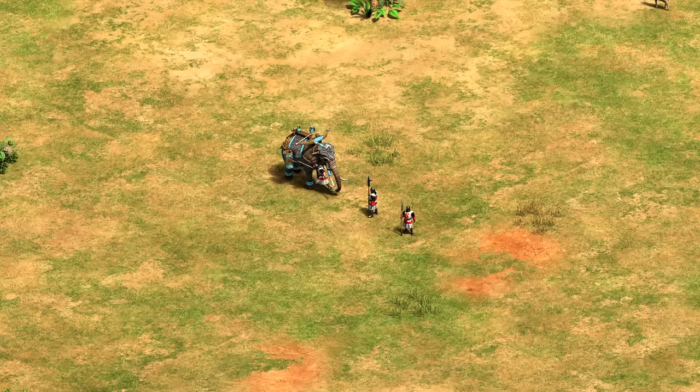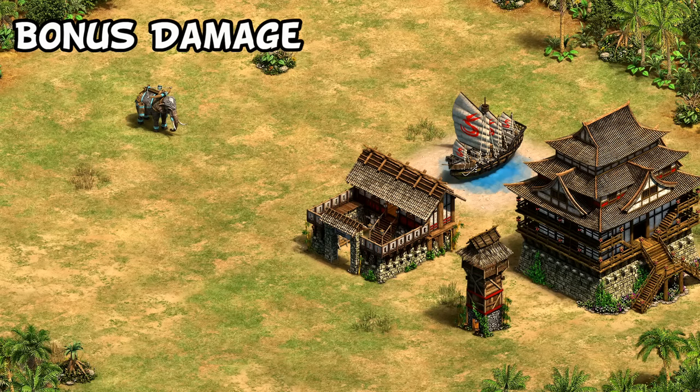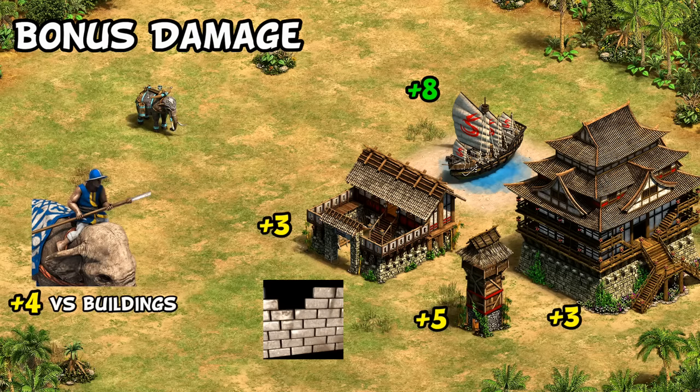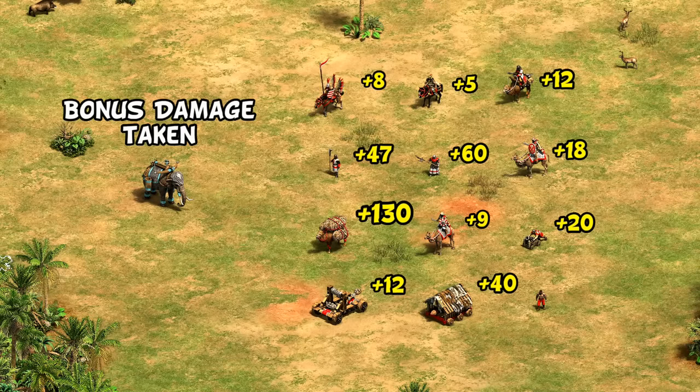Functionally, ballista elephants do much worse than you'd expect if units can get close and completely surround them. Now, looking at some hidden bonuses: they deal extra damage to ships — not something you see with elephant archers or scorpions — and have several types of bonuses against buildings, much more than the simple plus-two that scorpions have. Three of that bonus damage is blocked by masonry, but just as much isn't blockable, meaning they actually end up being pretty good against buildings and in this regard feel most similar to a battle elephant.